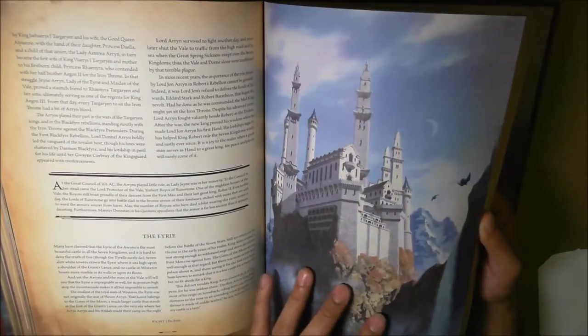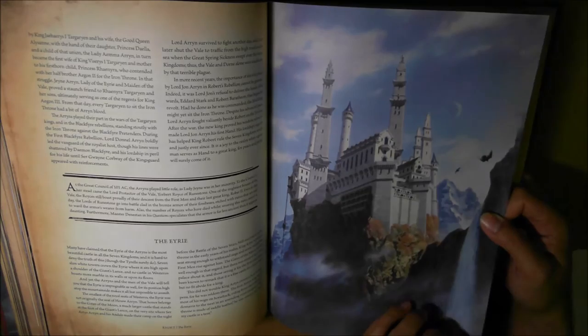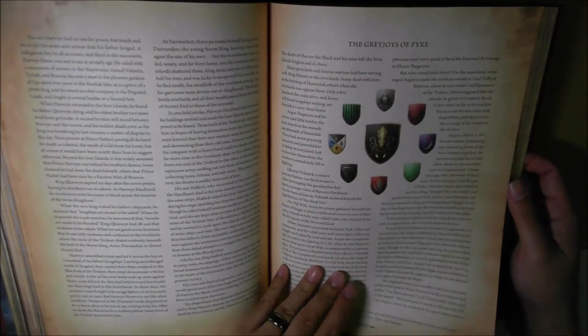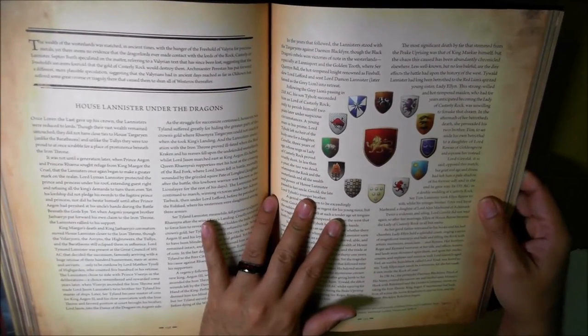All ice cold frozen. The Veil - House Arryn, the Eyrie. Very cold, lots of whites and blues, but this one is up in the sky rather than the Riverlands where it's more water. The Iron Islands where House Greyjoy is based - the Greyjoys of Pyke. The art - very, very dark, like deep ocean. The remaining towers of Pyke Castle. The Westerlands - I love how just brutal everything is in this universe - House Lannister under the Dragons.